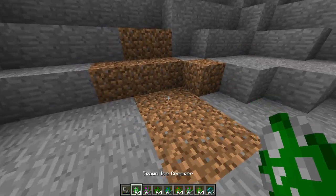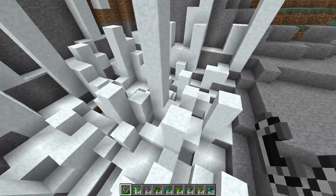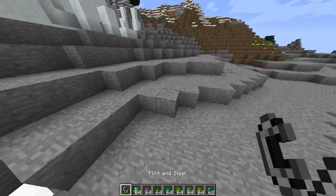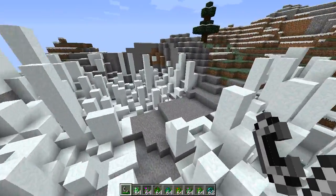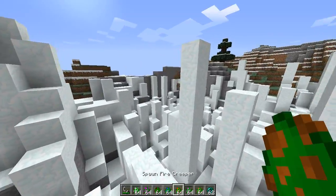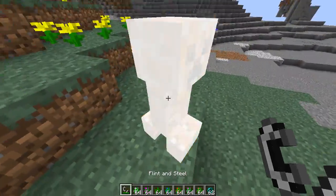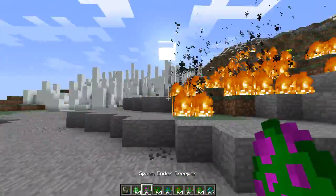Now we have the ice creeper. When this guy explodes he basically just puts snow absolutely everywhere. This would be quite useful if you wanted natural looking snow - even if you wanted to create maps with a nice looking snowy area, it makes it so easy to just generate some land with snow on it. And instantly we have a scene out of Frozen. Now we also have some fire - the fire creeper doesn't really explode at all, he just kind of lights everything on fire.